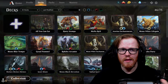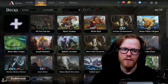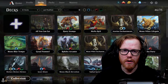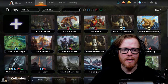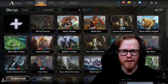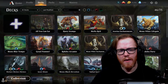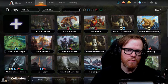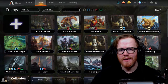When deciding whether to take a mulligan, there's a general rule. Personally, given that the shuffler in Arena is sometimes off, I look for at least three lands and some spells to play, especially in the early game depending on your deck type. Having a decent curve plus three lands is pretty key. For aggro, at least two to three lands — mono red is pretty straightforward where two lands with five spells is workable, hoping to draw lands as the game progresses.